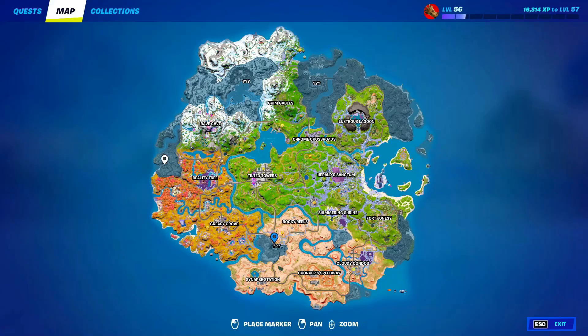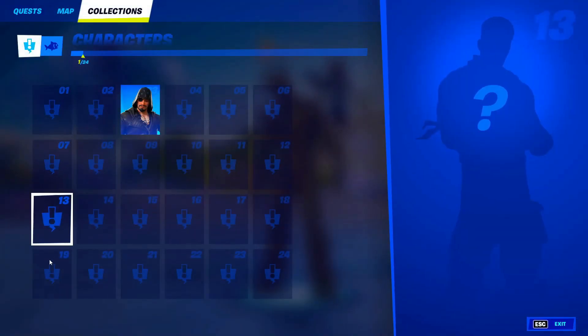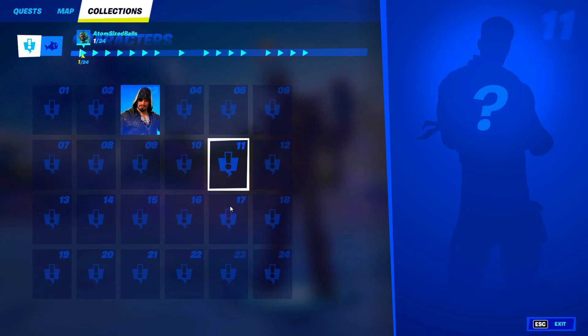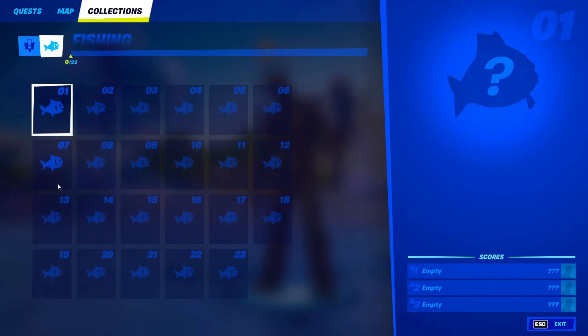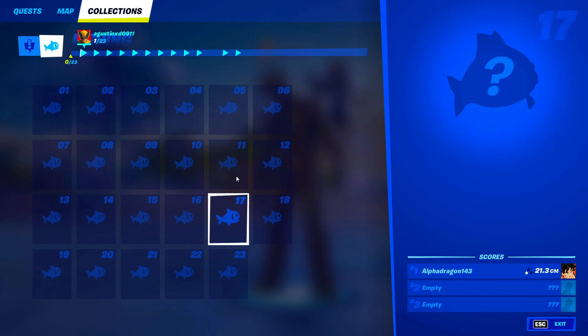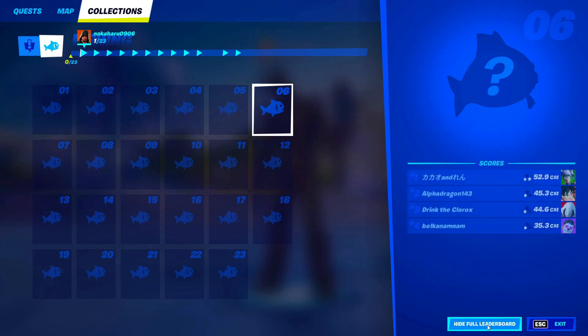If you guys have question mark places, do this. If you guys don't have question mark places, you don't have to do this. Now go ahead and go into Collections. In Collections, basically click on everything in here. Then go ahead and go into Fishing and do the same thing there.